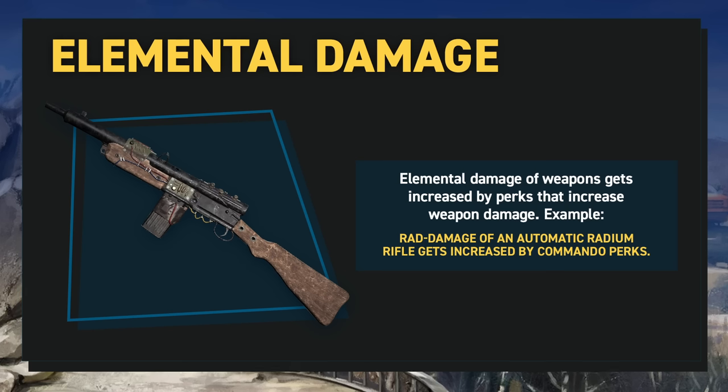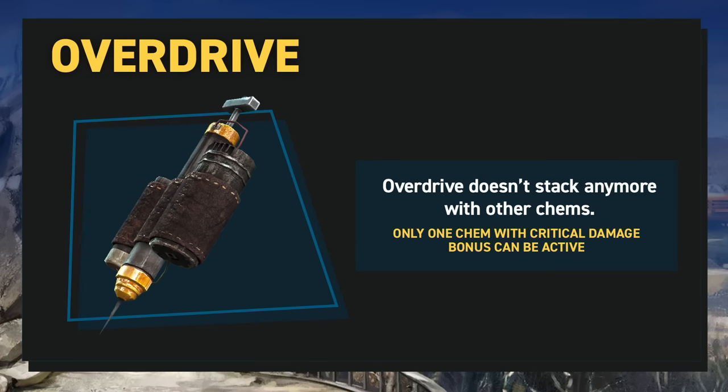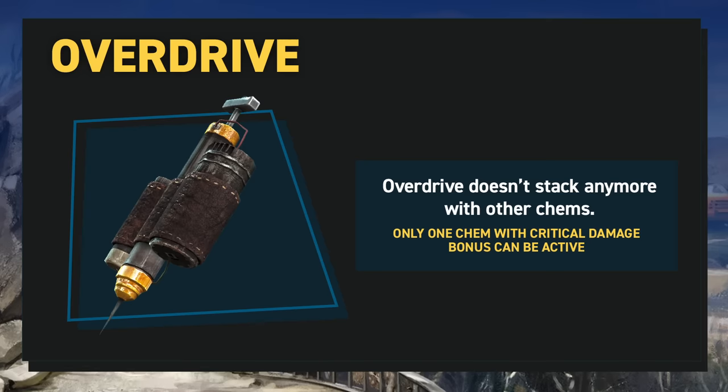Elemental damage will now be increased by perks. For example, rad damage of an automatic radium rifle will be increased by commando perks, and the same being the case for fire, cryo, and poison damage. Finally, the chem overdrive doesn't stack anymore with other chems — only one chem with a critical damage bonus can be active at one time.